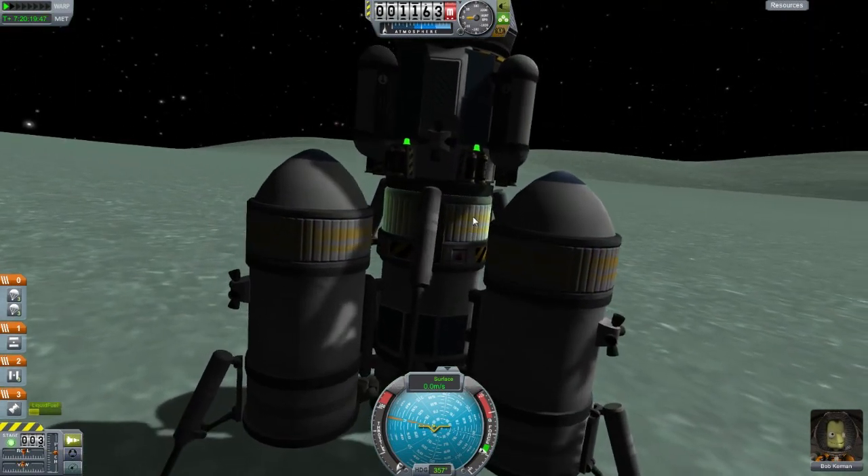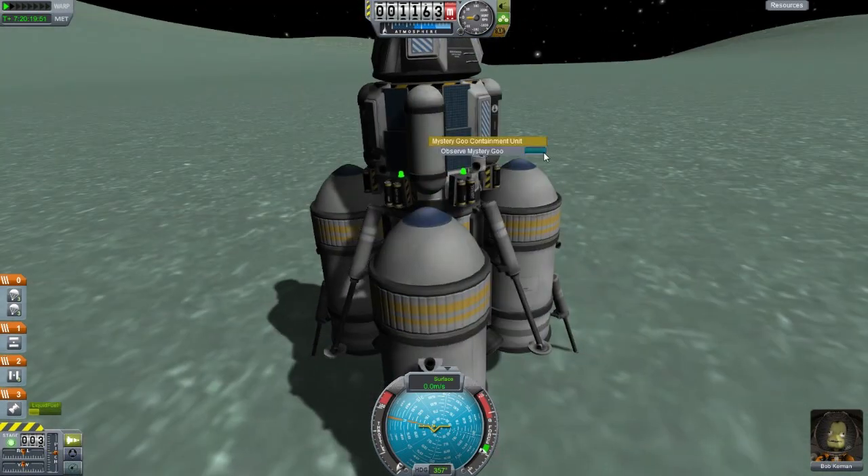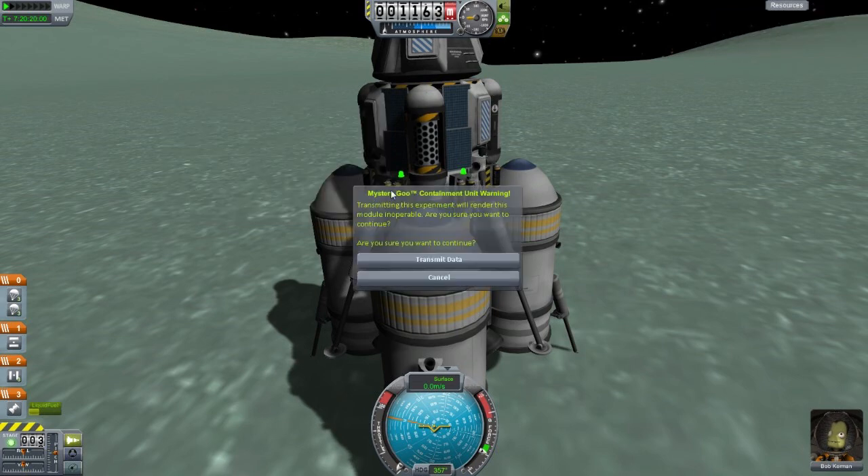We're on Minmus. We did a successful landing and we got goo canisters and surface samples and all kinds of stuff. We got to observe the goo and that's 50 science. Our electric charge is full — let's go and transmit a little bit.